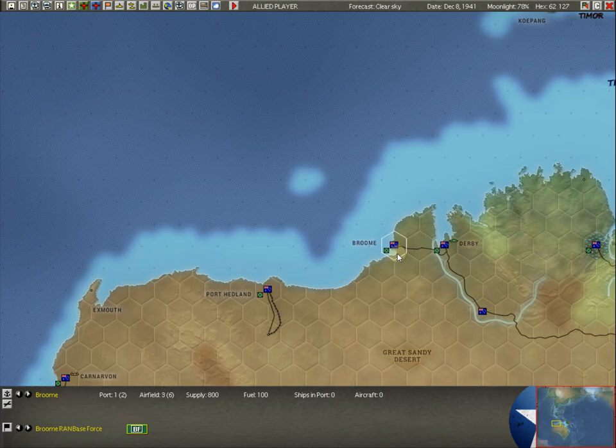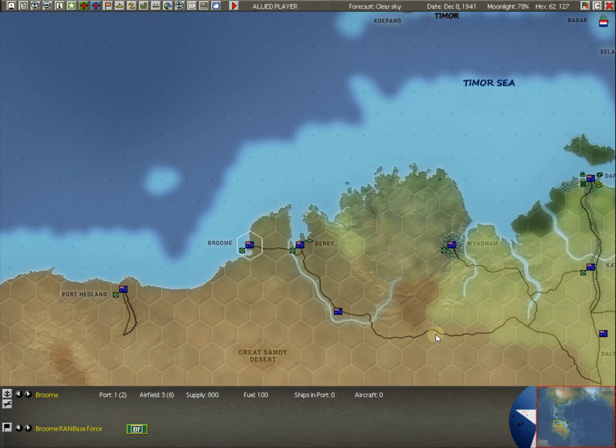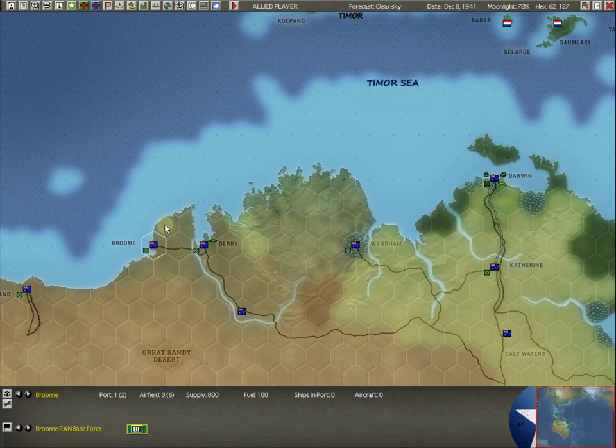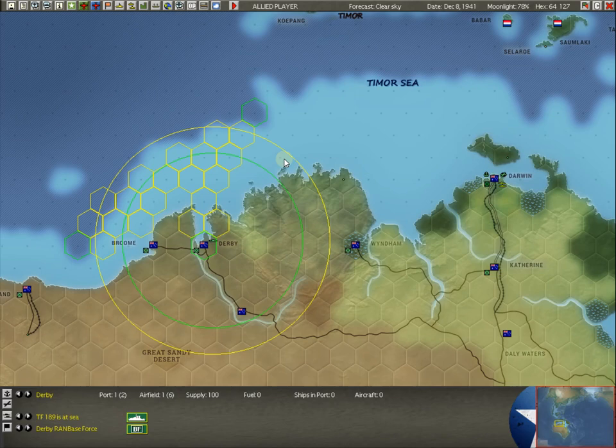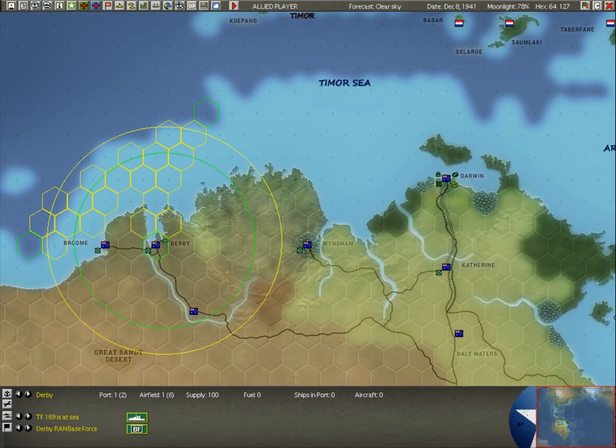I'm going to try to hurry through some of the smaller places. Here in Broome, we are going to build up on everything. Broome has access to a road here and is also very close to Darwin — we can send supplies over. We're also going to send a force over here from Darwin. In Derby, we have some ASW here — a Minesweeper that we're using for ASW, and you can see it's kind of protecting Broome and Derby both.